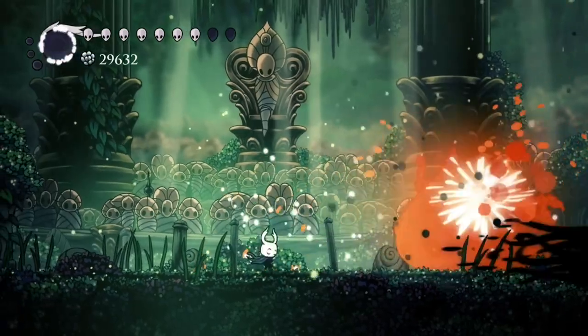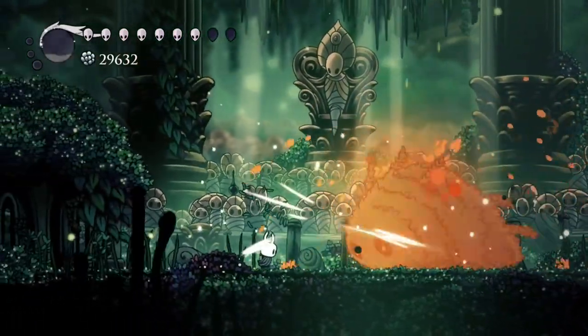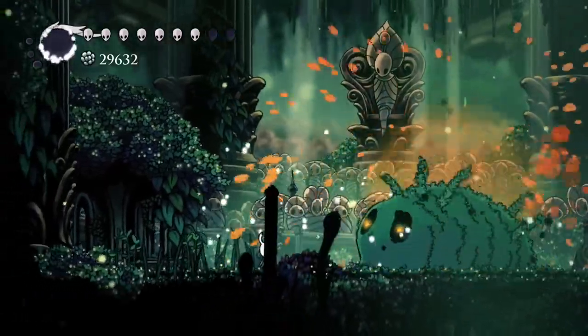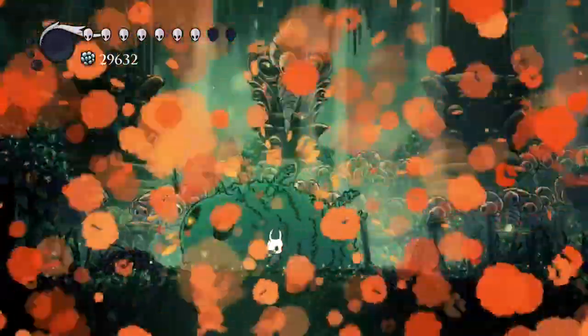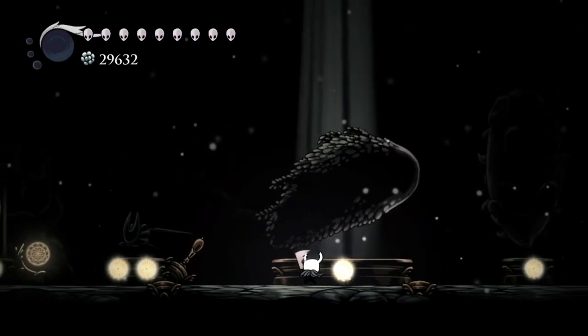If you are fighting it in the early stages of the game or doing pantheons with all bindings, you can weave in some spells to speed up the process. Shoot a few Shade Soul blasts in between the strikes to kill it faster. This is how a radiant kill looks with both these setups.